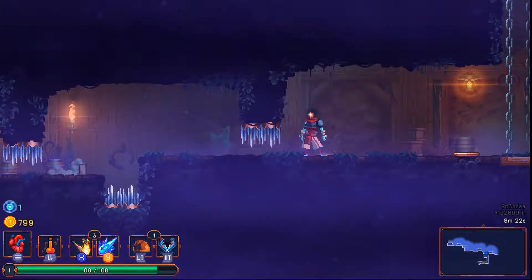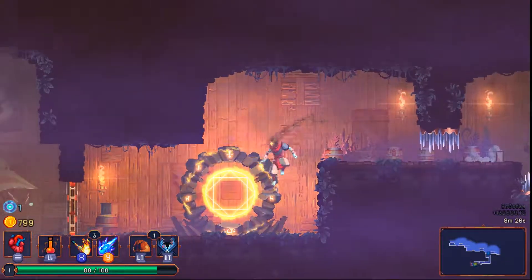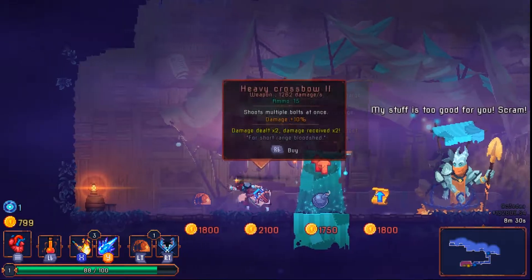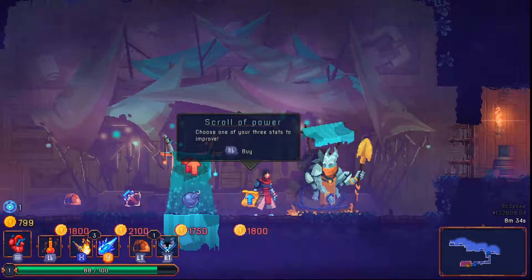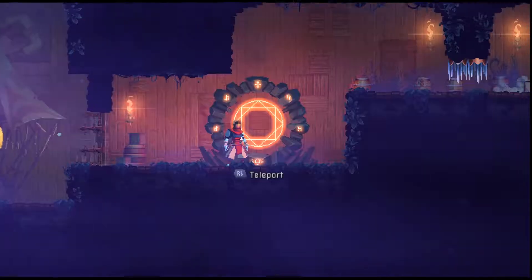If there's no teleporter in here I'm going to hate going this way — but there is one. So this is a shop. Fortunately we don't have much gold, so we won't be able to take any of these things. The main thing I would want is a scroll of power, which would level us up. We're going to come back here for sure if we get enough gold.